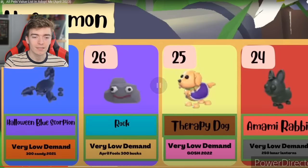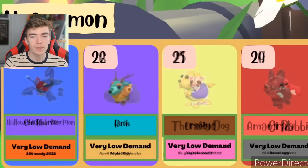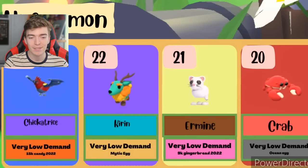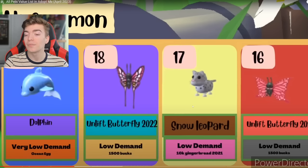Then the Halloween blue scorpion, then a rock, then the therapy dog. I wonder why the therapy dog is rarer than the rock — I guess it probably costs more bucks or something, so that kind of makes sense. The blue scorpion — I've never seen a neon, I don't even know what that looks like. Then a chickatrice — still not sure if that's how I say it. Feel free to roast me in the comments. Then a kiren, an ermine, and a crab. I've probably pronounced all of these wrong at least a million times, but it's fine. And then we have a dolphin.